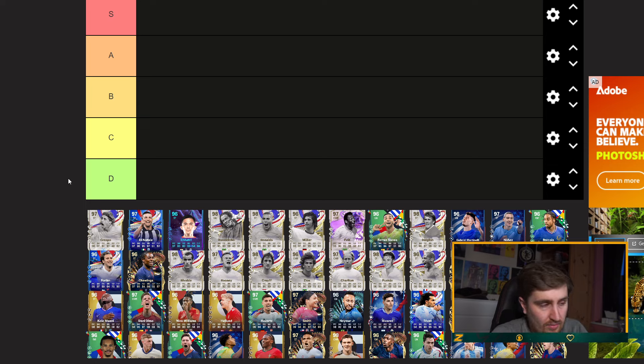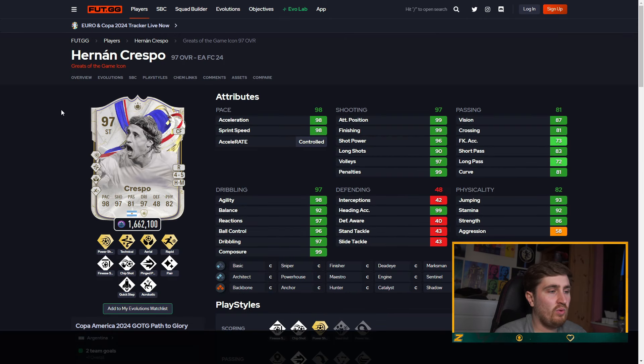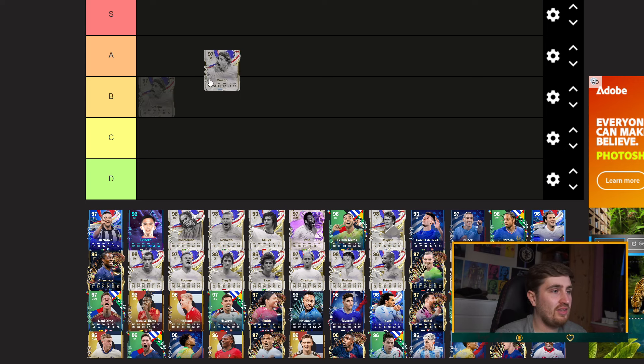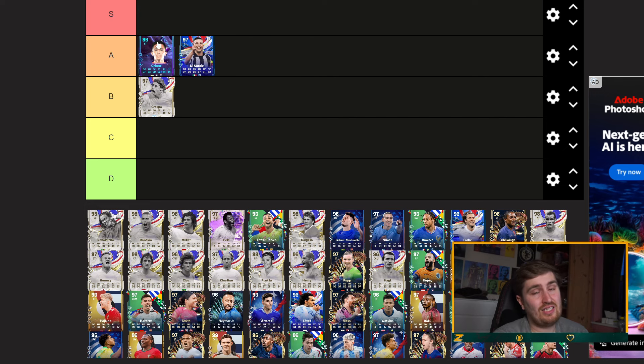Let's get into it. So Crespo — this Crespo was a ridiculous overpriced card, nearly 1.7 mil for his SBC. He's six foot, aerial is not that big a deal, rapid is good, but I think this card is solid. Compared to the insane amount of attackers we've got I'm gonna have him B tier. I did have Chetri S tier in the last one.